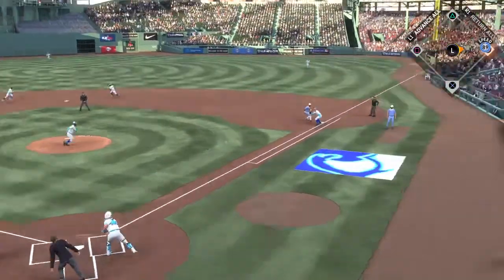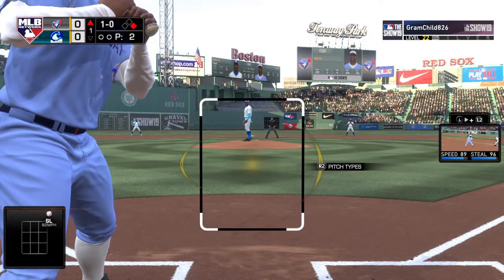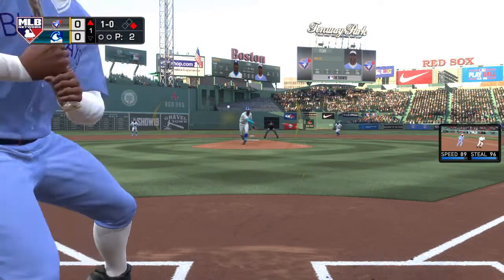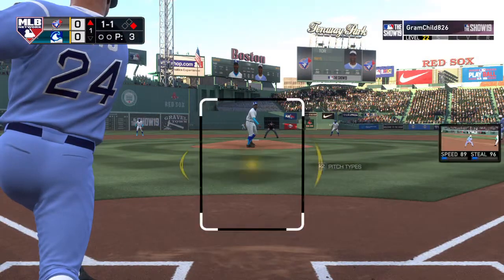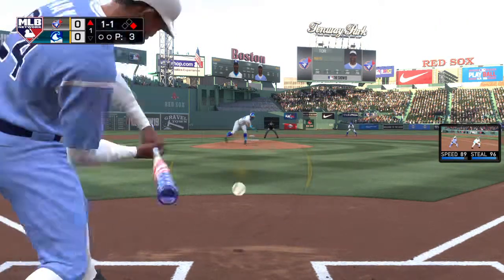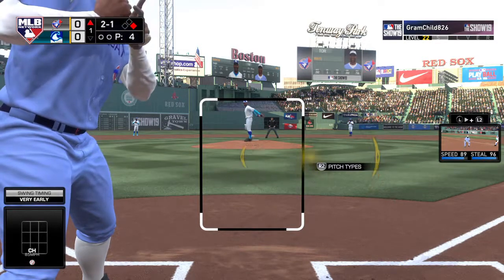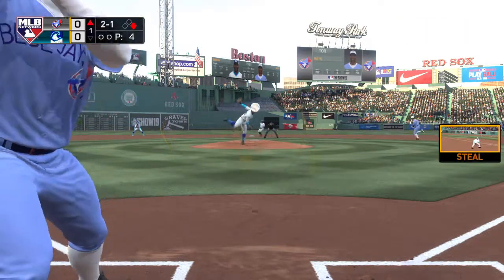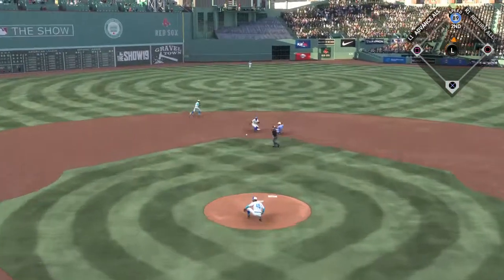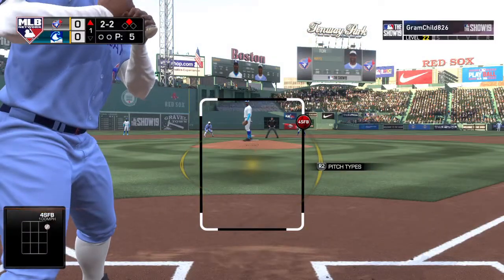The pitch misses outside and a bit high — ball one, no strikes. He's safe at first getting back in time. He didn't go around on the check swing, so that's ball two. Great job keeping his hands back; he was totally fooled, his hip started leaking. And he's in safely at second with a stolen base.